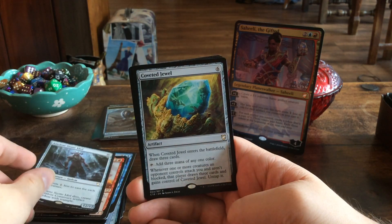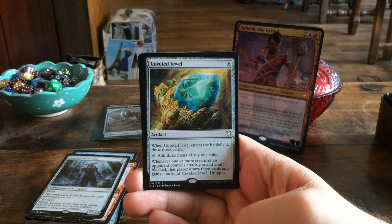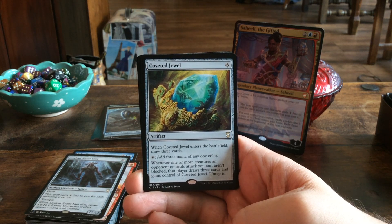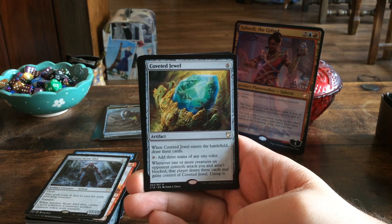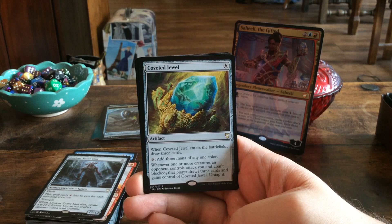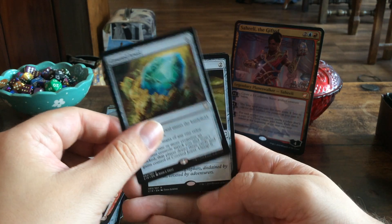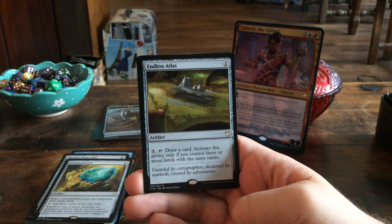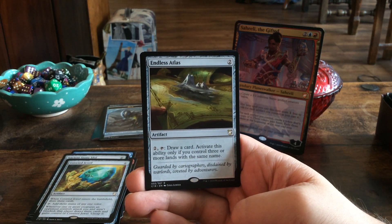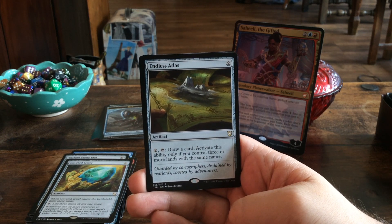Coveted Jewel — for six mana, an artifact. When it enters the battlefield, draw three cards. When you tap it for mana it adds three mana of any color. Whenever one or more creatures an opponent controls attack you and aren't blocked, that player draws three cards and gains control of Coveted Jewel and untaps it.